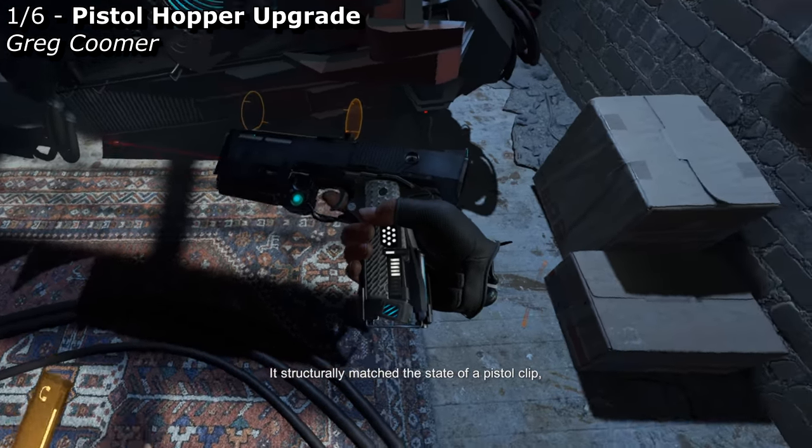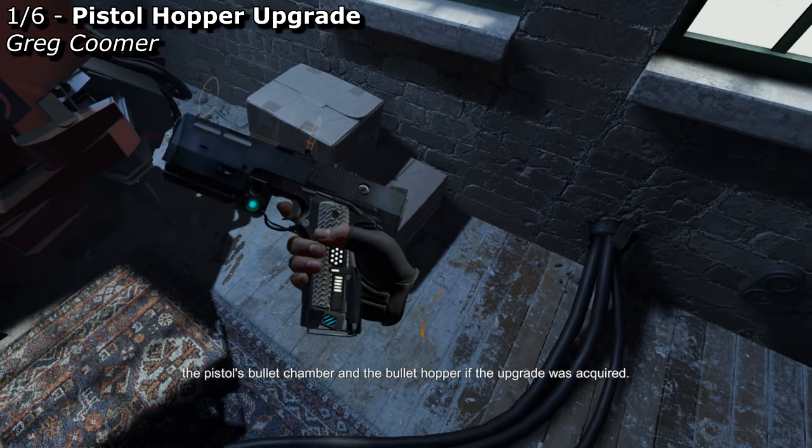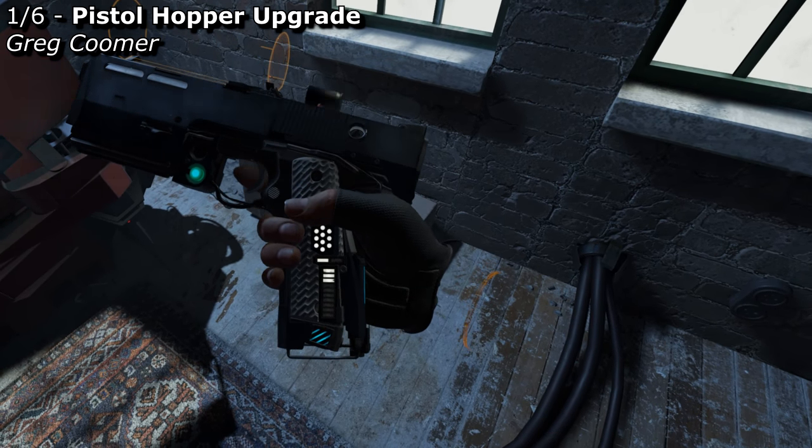To solve this, we designed a single visual readout on the side of the pistol grip. It structurally matched the state of a pistol clip, the pistol's bullet chamber, and the bullet hopper if the upgrade was acquired.